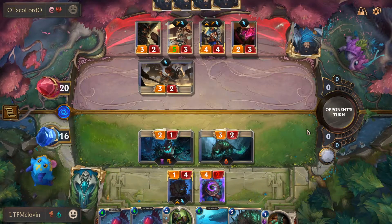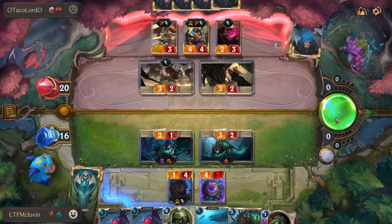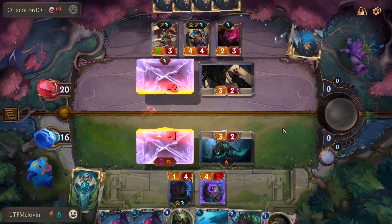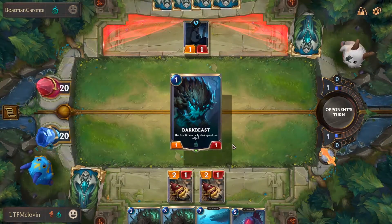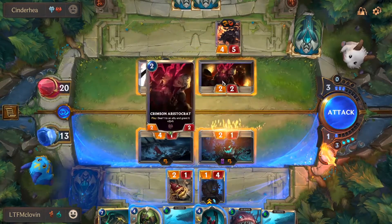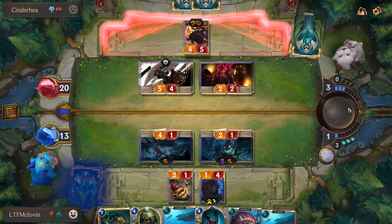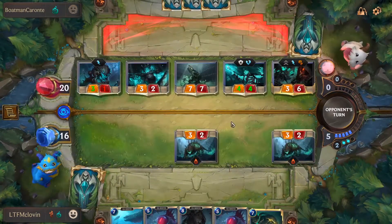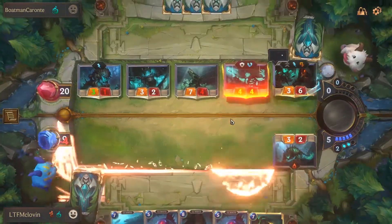Instead of consistently attacking, use the low-cost creatures like the Dredgers, Jawhunters, or the Deadbloom Wanderer to your advantage. The Dredgers provide easy chump blockers for early game damage, while the Jawhunters can take care of problems more directly since they have Challenger — and getting a sea monster into your hand from that is great for late game. The Deadbloom Wanderer has Lifesteal, so you can gain back any missing health when things start to look bad.